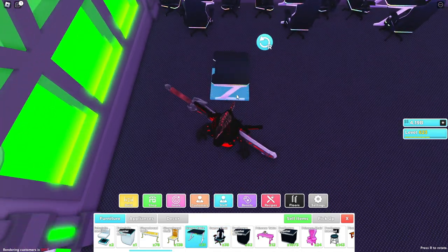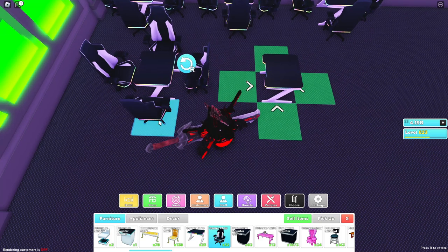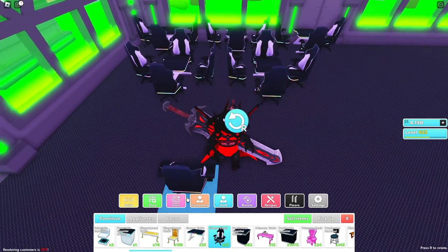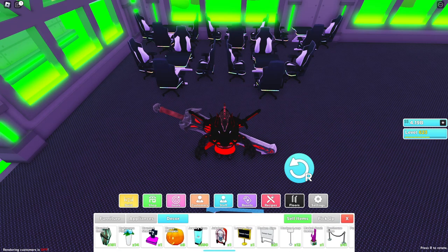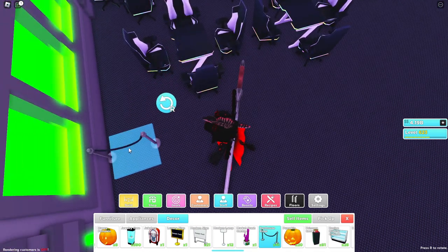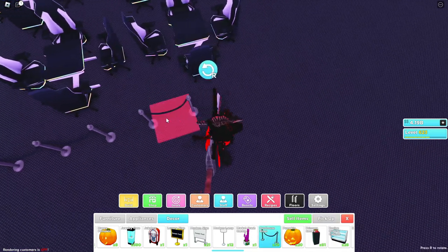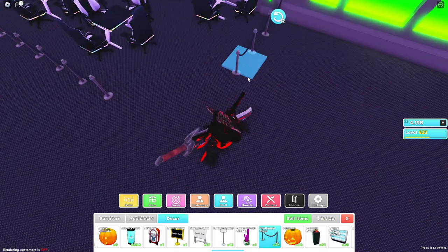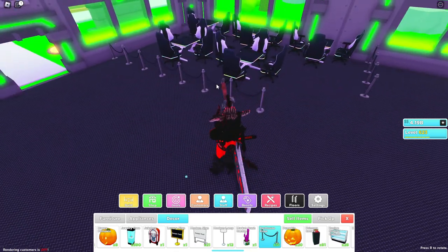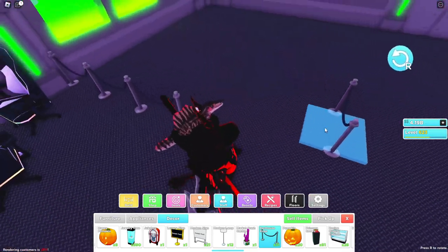I'm going to use gamer chairs because you got to use the gamer stuff. I'll add a couple of these against the wall. Then I'll add like one or two tables with four chairs each. I'm going to take the ropes from the pet house and create little paths separating this area from the other place. I like that — so you kind of got this place where you can come and sit down.